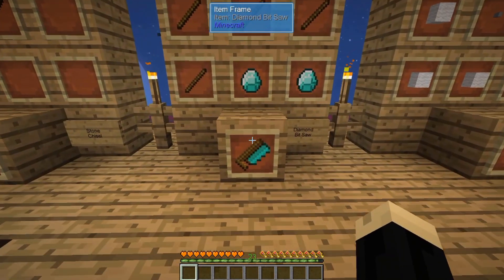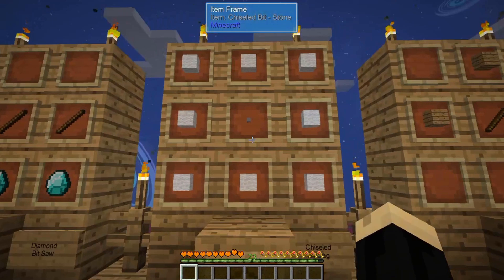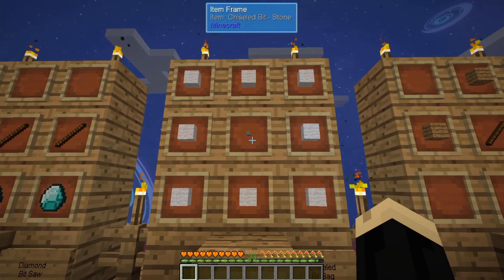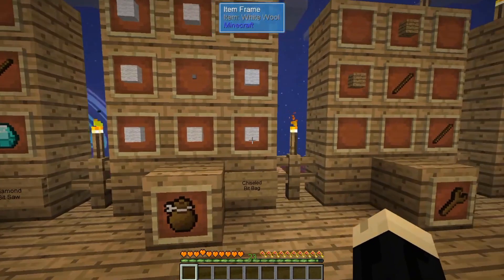Next is the diamond bit saw. It only comes in diamond and is crafted with two diamonds and four sticks. Next is a chiseled bit bag, which requires a single chiseled bit of stone surrounded by wool — the color of wool will denote the color of the bag. There is really no difference between them other than their color.